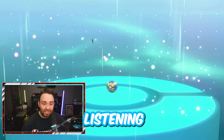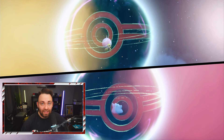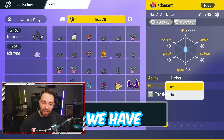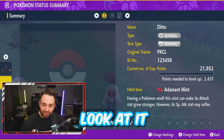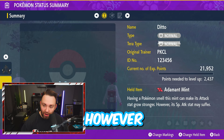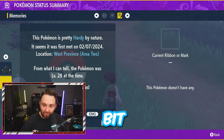Game Freak decided that in Scarlet and Violet you had to skip the attention screen, and if you didn't, the trade wouldn't work. Apparently people were not listening to the automated one in Sword and Shield and BDSP, so they made it mandatory to click it. Now we have our Adamant mint-holding Ditto. We'll back out of the trade and back out of the Pokémon menu, and you'll see that we do have an Adamant Mint on this Ditto. It is PKCL, and the Adamant Mint: having a Pokémon smell this mint can make its Attack stat grow stronger, however its Special Attack stat may suffer.